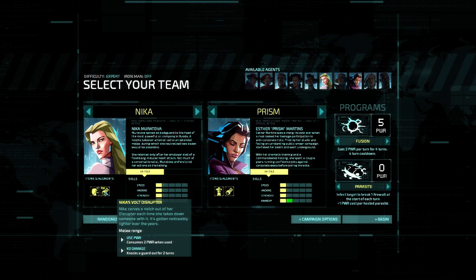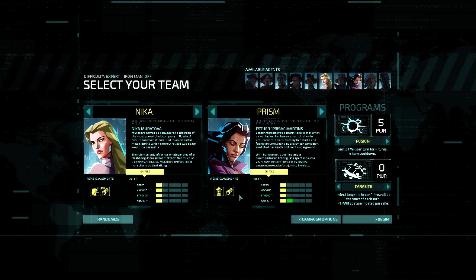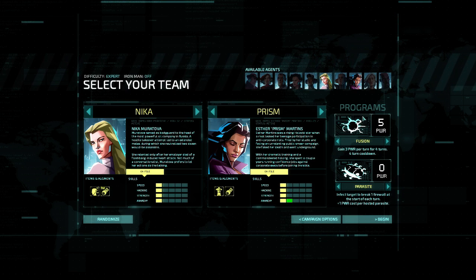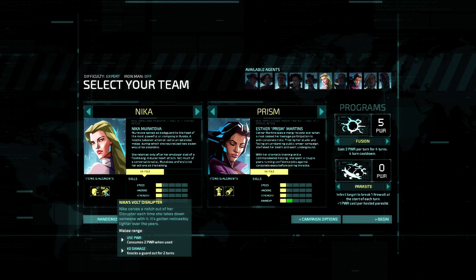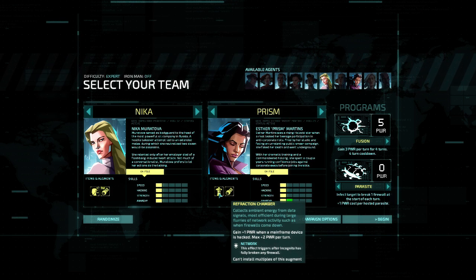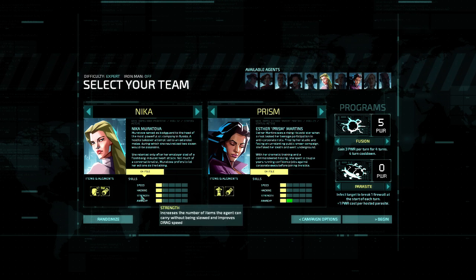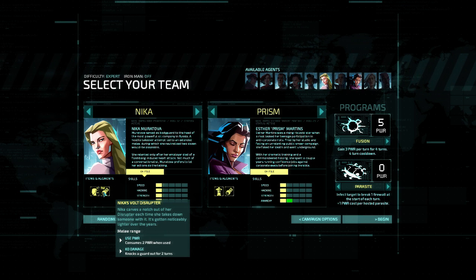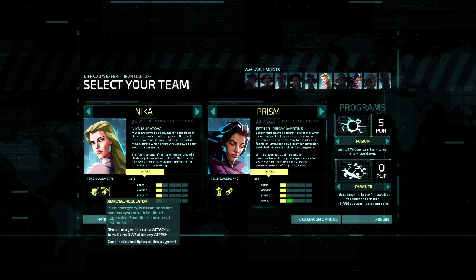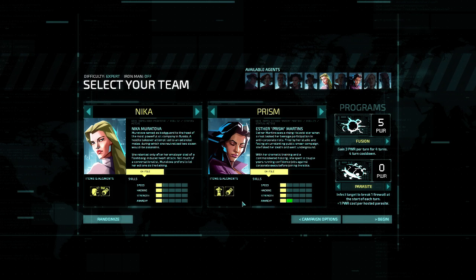She also comes with a Volt Disruptor, which is the alternative melee weapon to the Neural Disruptor. The Volt Disruptor drains your power — power that you use to hack and perform other programming tricks through Incognita. Instead of having a cooldown, you can use as much as you have power, so that lets her get in two attacks per turn. Whereas Prism has the Refraction Chamber Augment — every time you hack something, up to twice per turn, you get one power back.